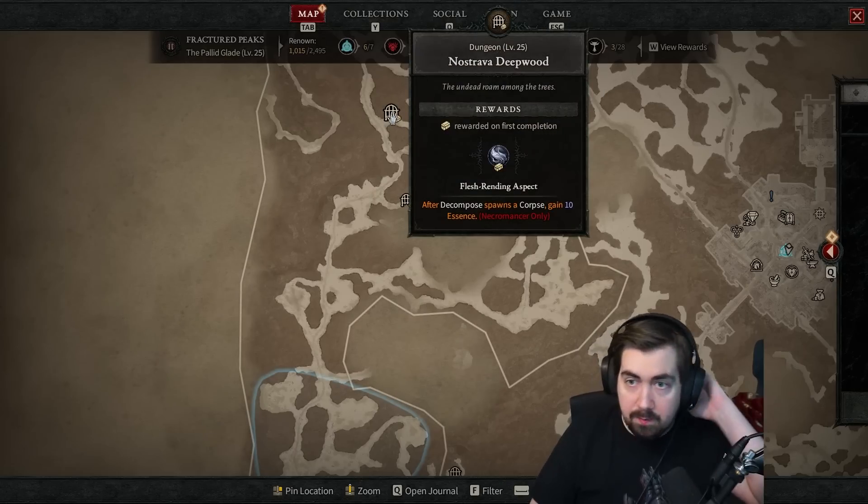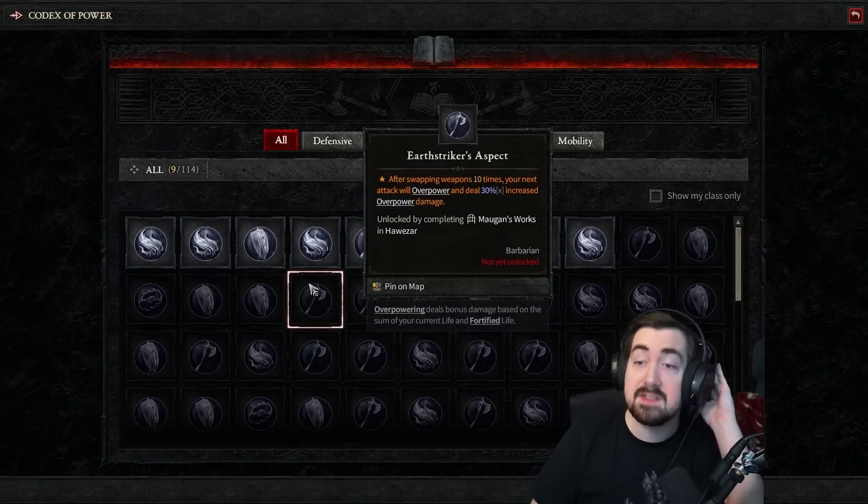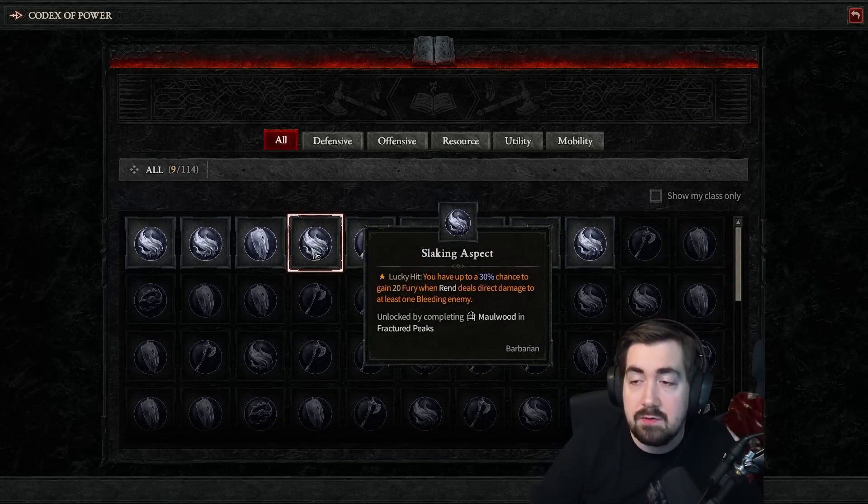Things are a little different in the beta because not every class has that many things it can discover from dungeons. There are dungeons that will guarantee a legendary stat you can import into whatever gear you want, and Barbarian doesn't have that many accessible ones — a lot of the relevant ones are outside the range we're allowed to go.